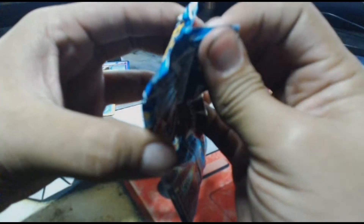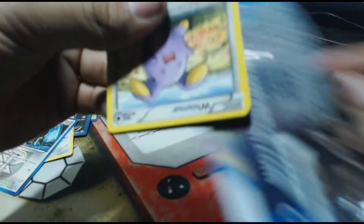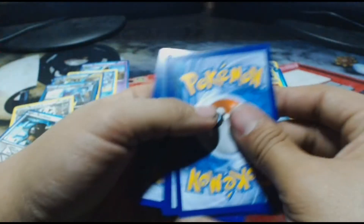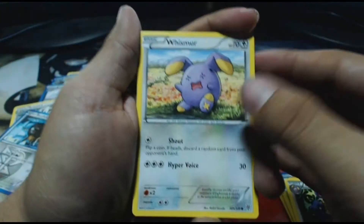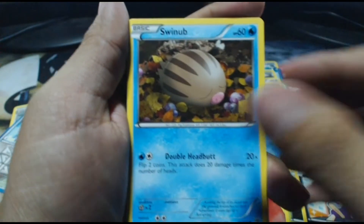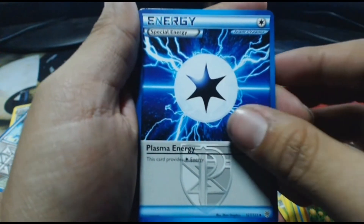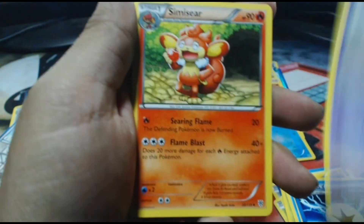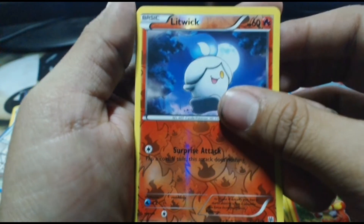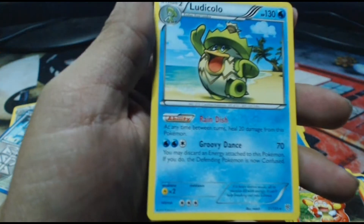Shiny Charizard — right here, it's gonna happen. Don't believe me? Just watch. Here we go. We have a Whismur, a Foongus, a Purloin, a Spinarak, Raichu, Special Plasma Energy, a Kirlia, a Samurott. The Reverse Holo is a Litwick. And the rare in the pack — Shiny Charizard awaits... It's a Ludicolo. Dang it.